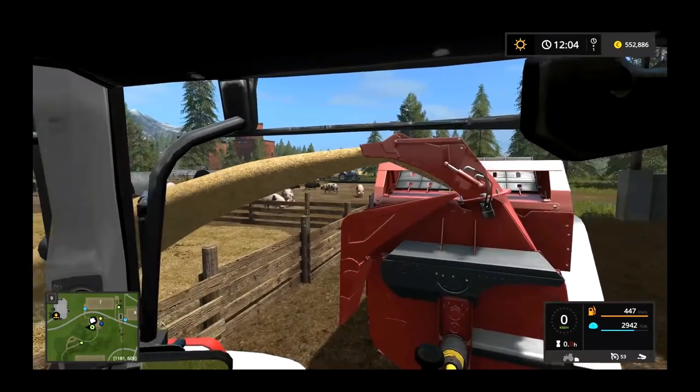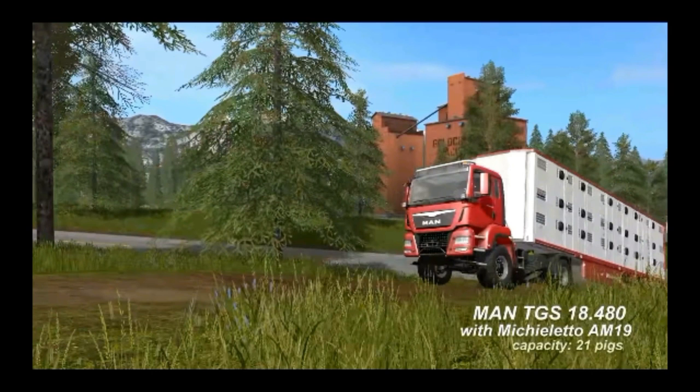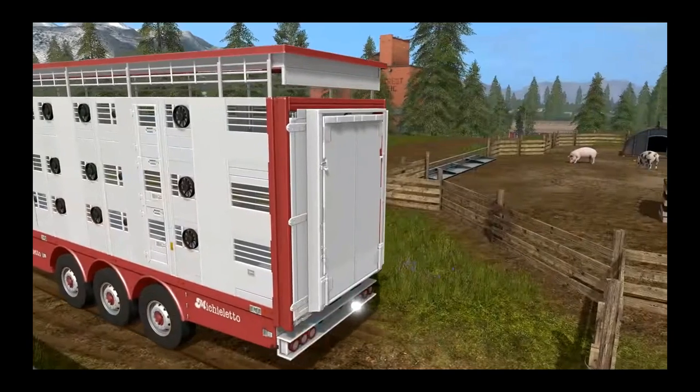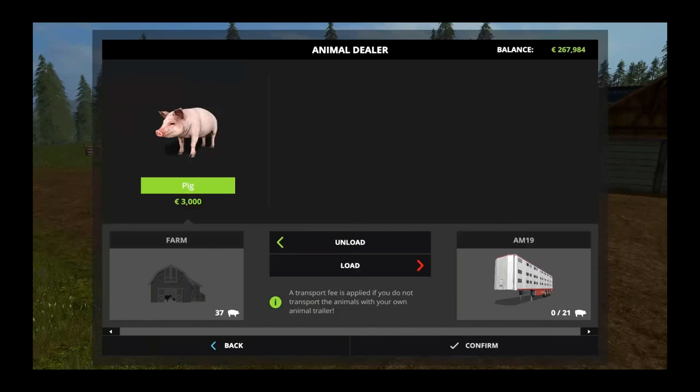Here is the MAN TGS 18.480 with the Mickey Letto AM 19, with a capacity of 21 pigs — the large animal trailer. I'm guessing yes, cows and sheep can be transported in it too, but this gives you an idea of how massive it is. You can see all the ventilation holes, which is a nice detail. Once you start buying more pigs, you'll want this larger trailer.